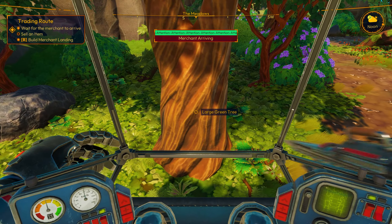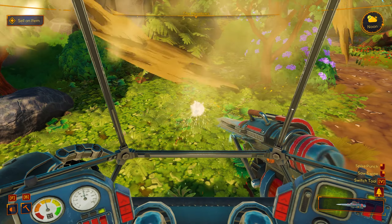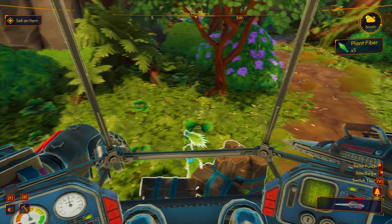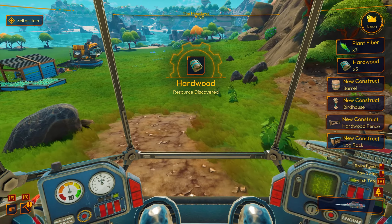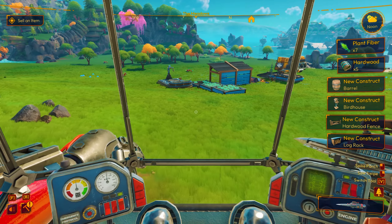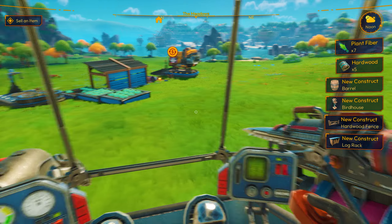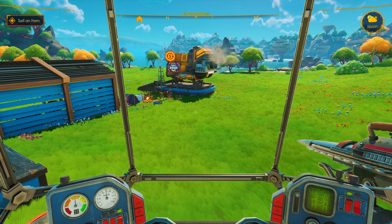While we do that, I wanted to test out this saw — because see those trees up there. We weren't able to get those, but I think they produce some different type of wood. Let's have a look. There it is, this guy over right here. Merchant arriving. Large green tree — see what this does. Hardwood — see, that's what I thought. We've got all sorts of stuff. Let's go take a look at our merchant who is here, and then we'll take a look at those recipes.